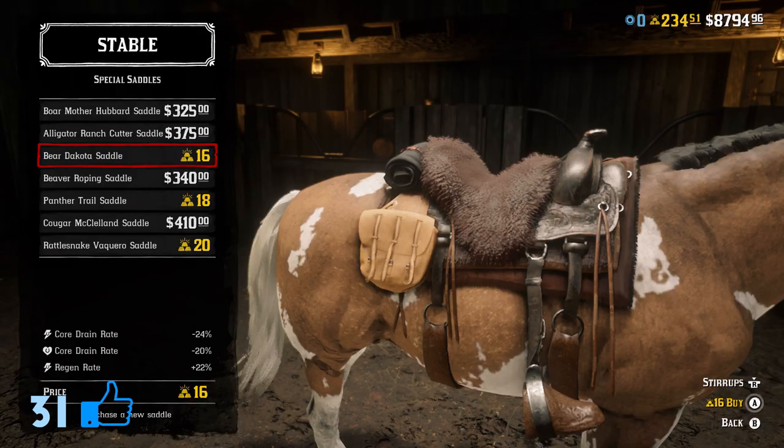Next up, over at the stable, you can buy the Bear Dakota Saddle, which costs 16 gold bars. While we're on the topic of saddles, there are a lot of different stable items in this list — you can find a bunch of different horses that can only be bought with gold, as well as a bunch of saddles that can also be bought with gold.